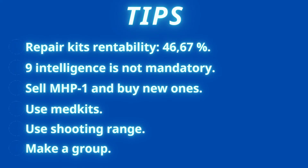Repair kits start to be cost-effective from 46.67% — that is the point at which repairing with repair kits equals gunsmith services money-wise. You also do not need 9 intelligence for this. We tested 2 intelligence versus 9 intelligence and the difference is really negligible, so just save your money and do it with 2 intelligence.